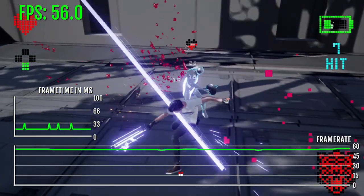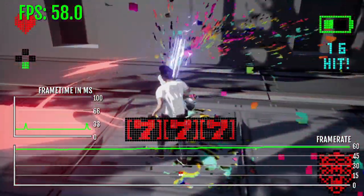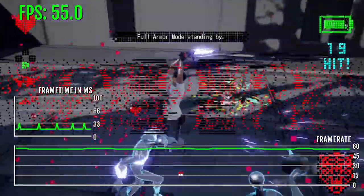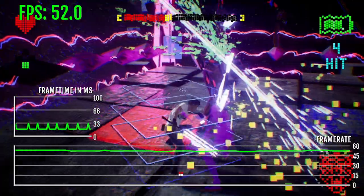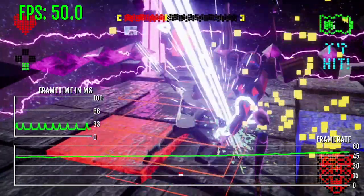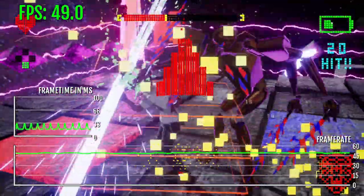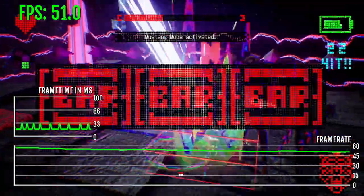So with all that bad stuff, at least there's one thing the game does well: it increases the frame rate target to 60 fps during the combat. Now you're very rarely gonna see that 60 fps. Most of the time it's in the mid-50s and there are even drops into the 40s. But at least they tried to give us 60 fps for a game that should run at 60 fps.